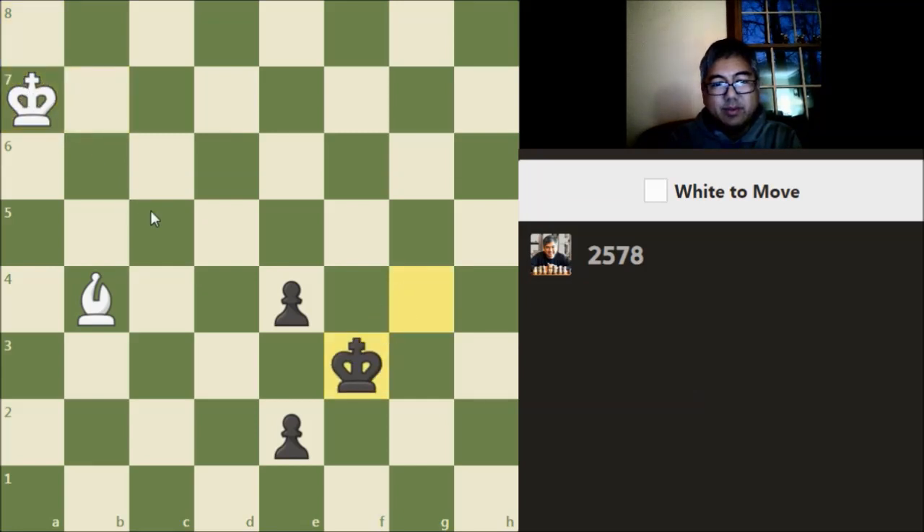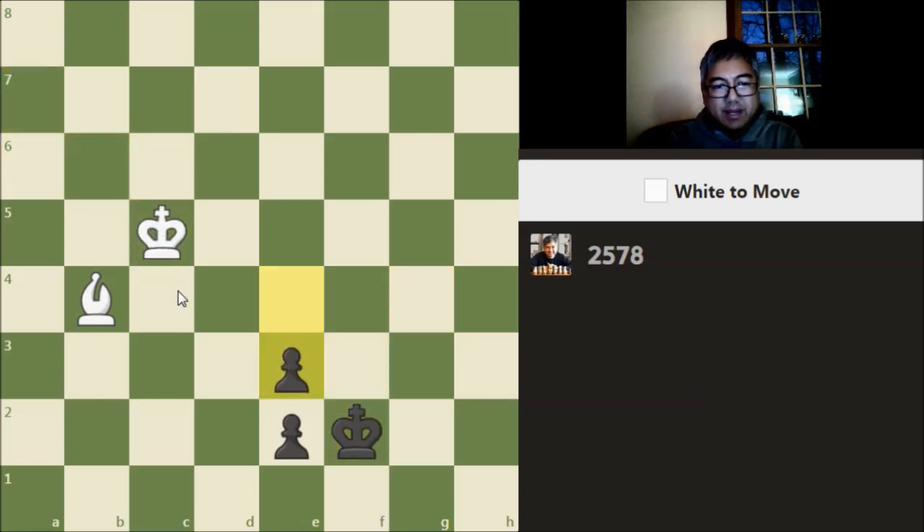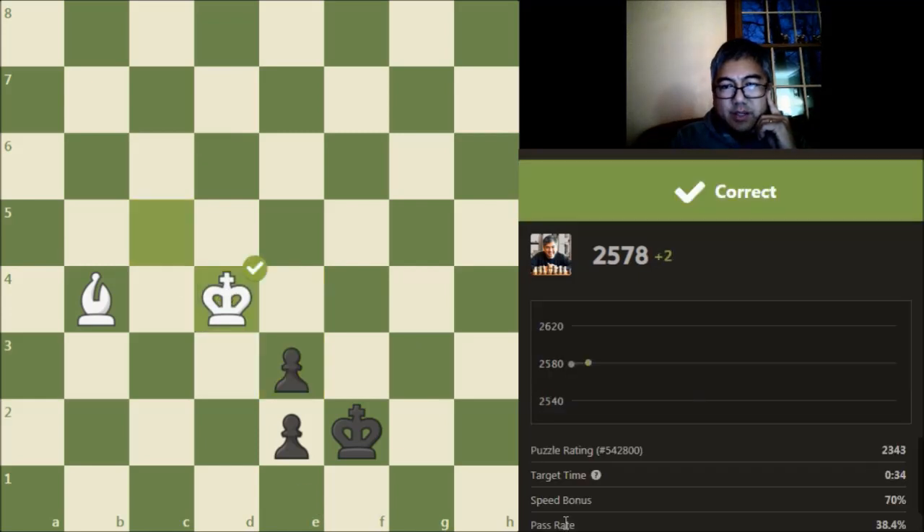So I think king takes a7 is our first move. So far, so good. And then b6 — okay. Now, here I still think I just go king to d4, because there's no way. If he tries to wait with king to f3, then I can just play something like bishop to e1. So this should draw, and that's right. So that's a 2300 rated problem — gained a couple points. Maybe it took a little longer than I should have, but that's okay.